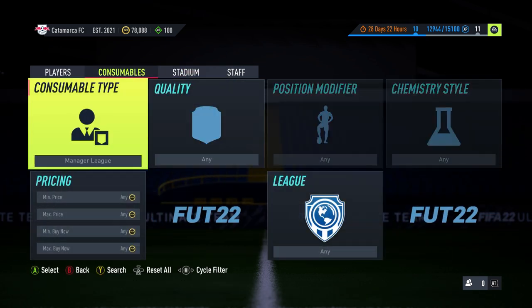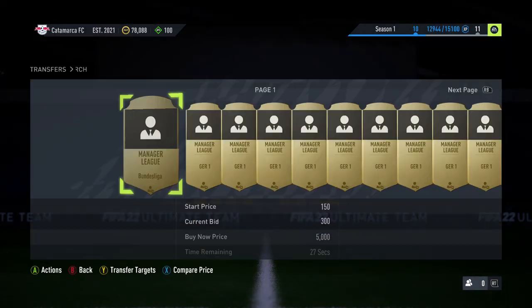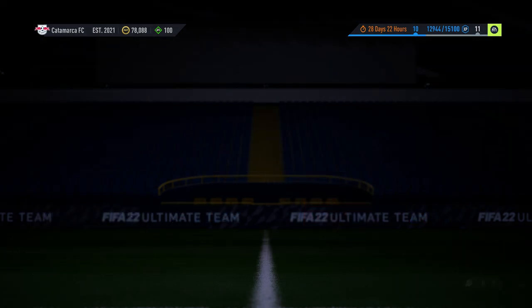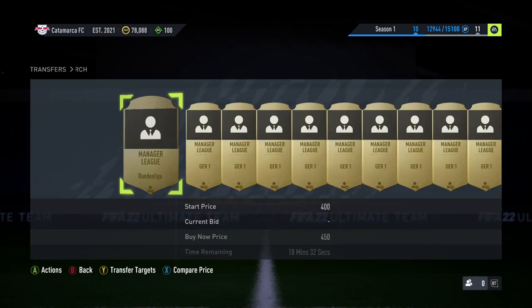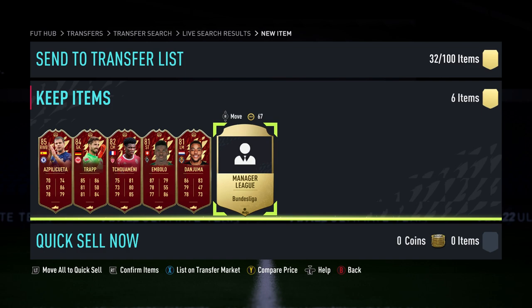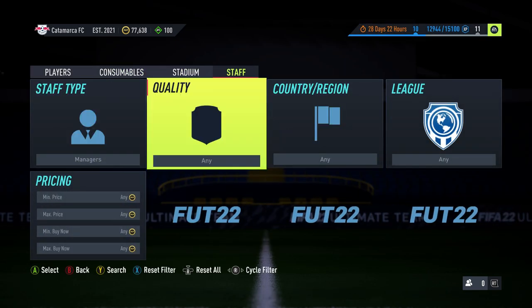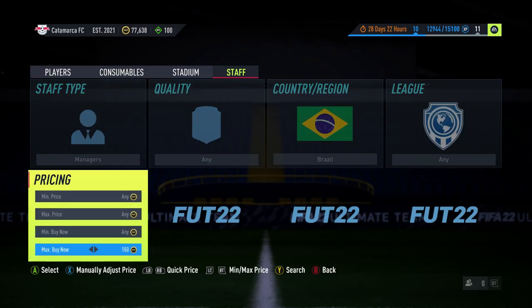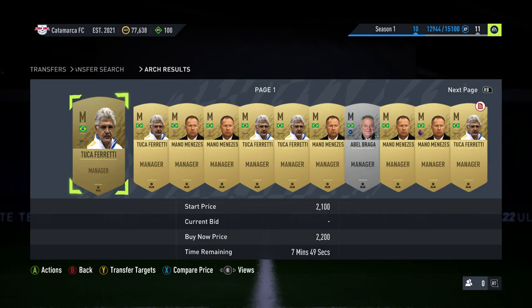Go to the consumable section, go to Manager League, put in Bundesliga, and find out how much they go for. Put in Bundesliga — hopefully about 600 coins, that's the target. They are actually less, which is even better. So I'm going to go buy one here for 450 and put it in the club to store it. Then I'm going to go buy a Brazilian manager: go back over to Staff, put in Brazil, and put in around 400 to 500.